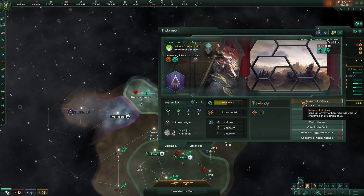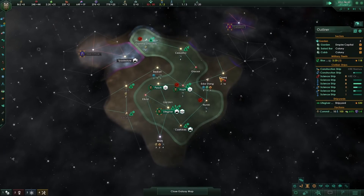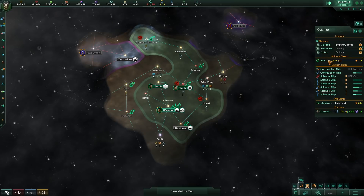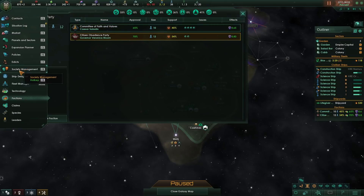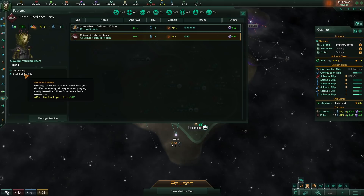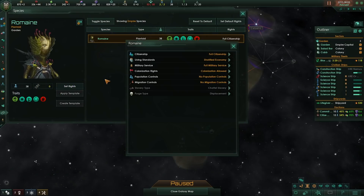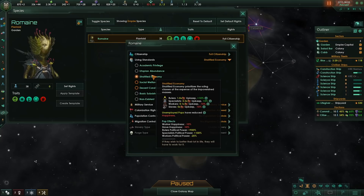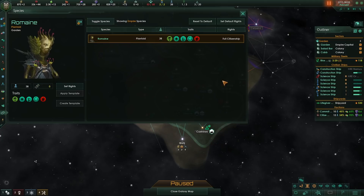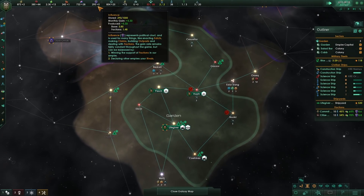And also I'll improve relations — I don't think this costs us influence, it just uses up one of our advisors. I'm going to do a little bit of work over here. Yay for Spy Network. We're going to leave that for now — that is an insanely long time. Citizen obedience, so those are authoritarians and they're fairly pleased. Autocratic, stratified society — through stratified economy, slavery even purge. I think because slavery is allowed, they're happy. We have stratified economy over here. They're very pleased, which is all pretty good for our influence. Although they're splitting the influence benefits over here, but we're still at plus 5.33 overall. I have tons of influence right now.